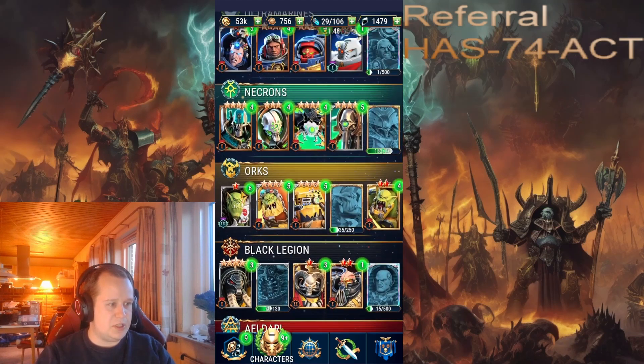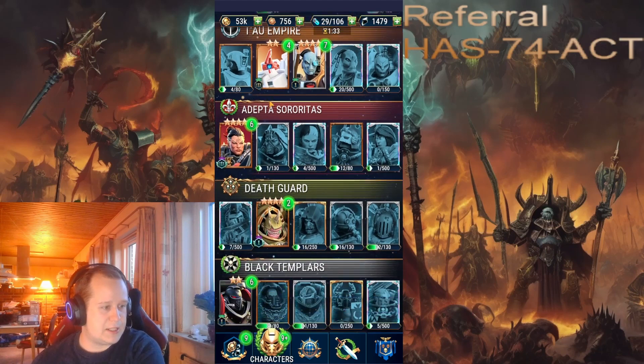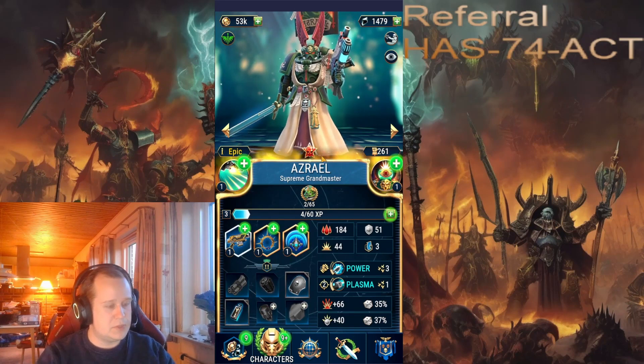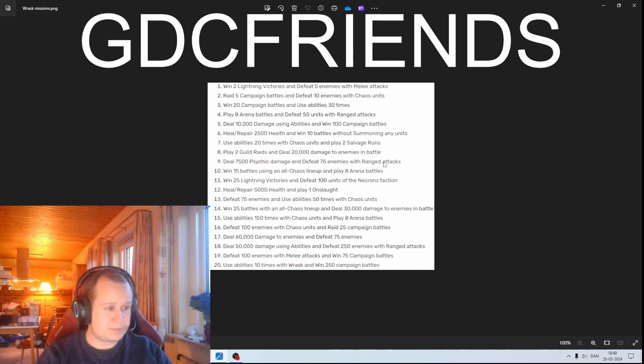You go to a character and pick a lower-level one. Rosta has a little bit of an upgrade. Let's look at one of my latest poll characters — Asriel — and pick this one. I need XP, but if I needed one of those missions, I could go find a common-tier match, go in here, and that's really good. That's basically how I do the 'win 15 battles using all Chaos lineups' mission — find those matchups. It can be a little tedious but we have to get through the missions. Lightning victories work pretty much the same way.